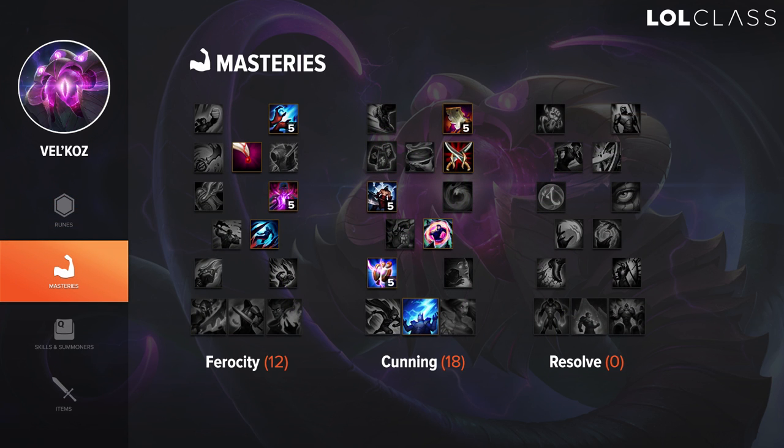My Vel'Koz masteries page is 12/18/0. I know some Vel'Koz players will go 18/12/0, but honestly I feel like I've had more success with Thunderlord's since it's also a lot better for laning phase. Everything is pretty much standard. There are a few things you could change, like you could go from Natural Talent to Vampirism — it honestly doesn't matter that much. You can also take Bounty Hunter instead of Oppressor, but Oppressor is probably better for Vel'Koz in my opinion since you have a slow and you have CC.